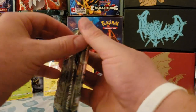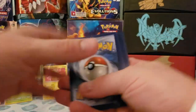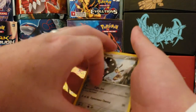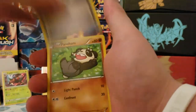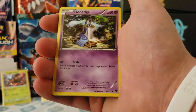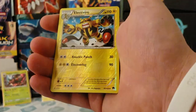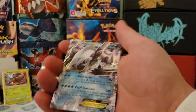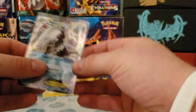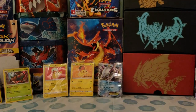These last four packs — come on Breakpoint, give me four EXes or GXs or full arts! We got Mawile, Nuzleaf, Puzzle of Time, Pancham, Honedge, Shuckle, Surskit, Gulpin — reverse holo Electivire — and NICE, Palkia EX! There we go, that's what I'm talking about! It is about time we get an EX, and a good one at that — Palkia is a pretty bad Pokemon. Bad as in good.